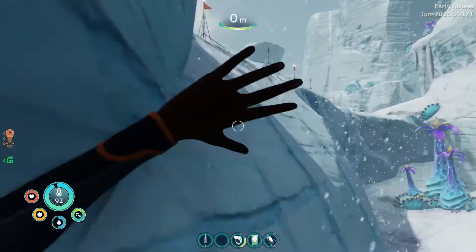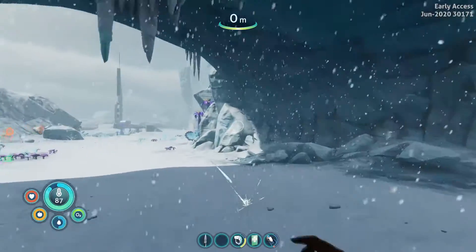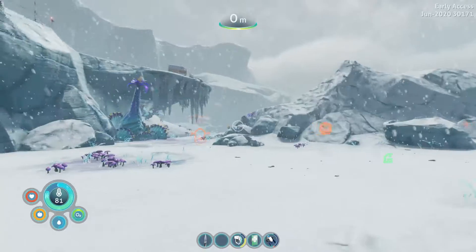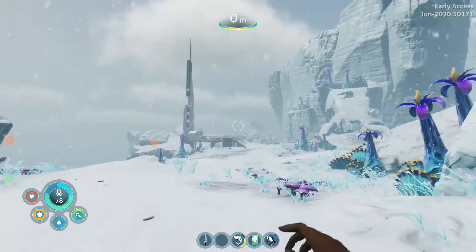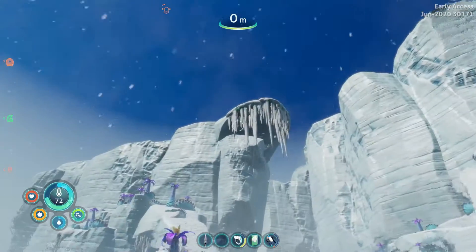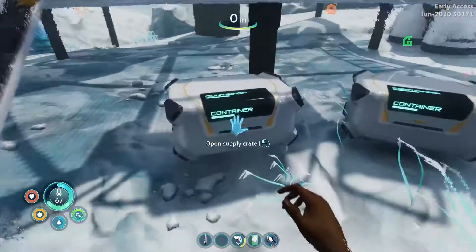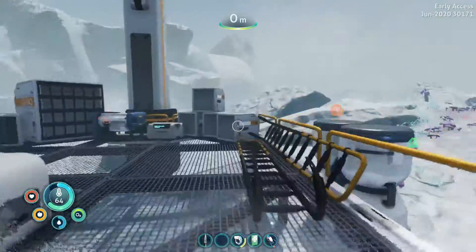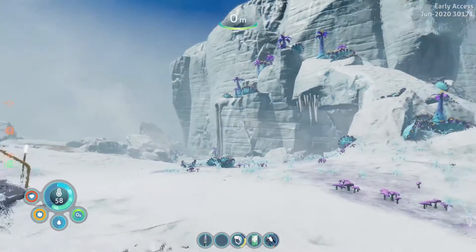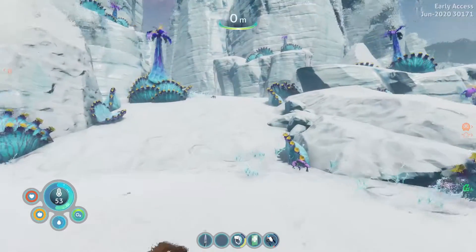I don't care about dangerous weather. The fact that this says architect artifact tells me that it's probably not that important. It's probably just a thing that I can scan. That battery could probably be used in construction of the snow fox. Doubt I'll be able to cross this bridge, but I will try.